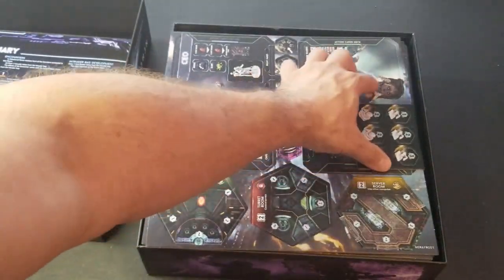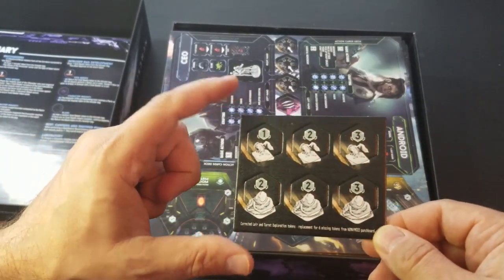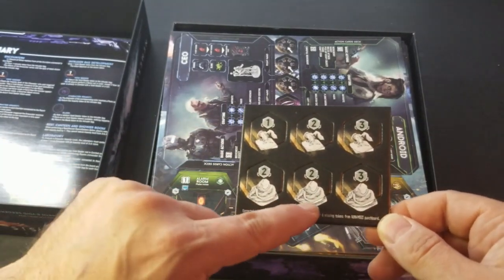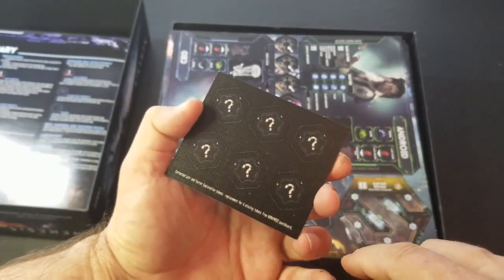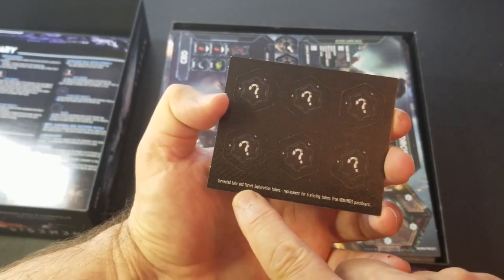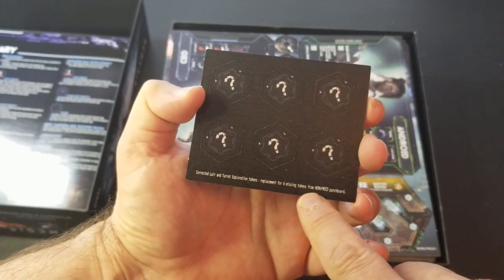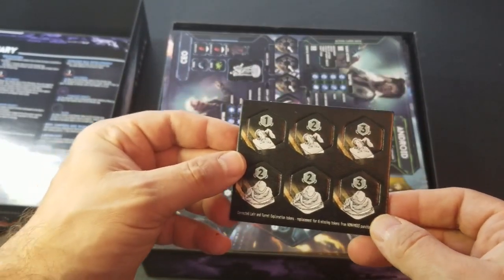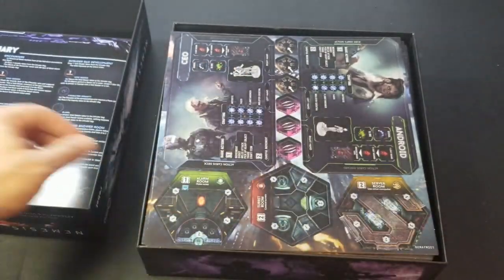Looks like we have some tokens here — some cardboard tokens for turrets, and it looks like some kind of creature or an egg with tentacles out of it. Question marks on the back side. It says down here: corrected layer and turret exploration tokens, replacement for six missing tokens from another punch board. Maybe these were supposed to come in the original core game and they didn't, so here are the replacements. That's pretty nice.